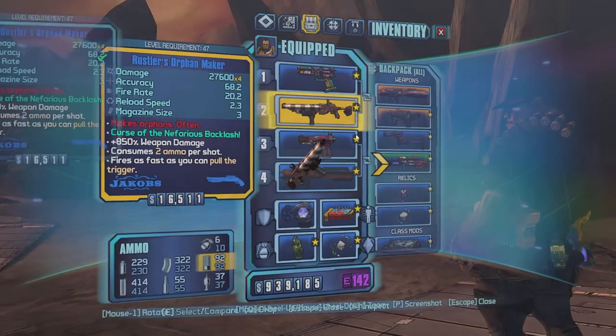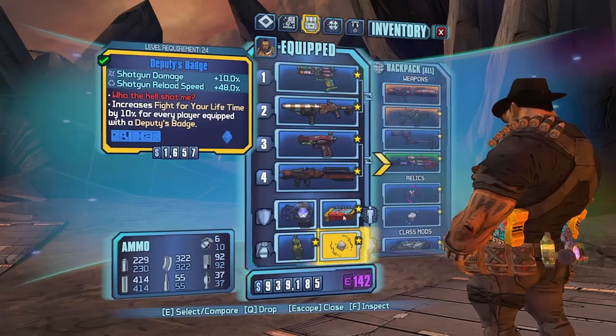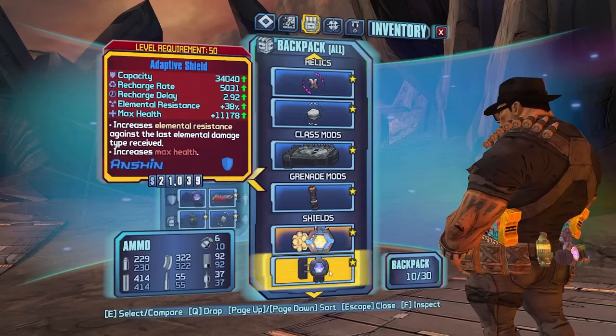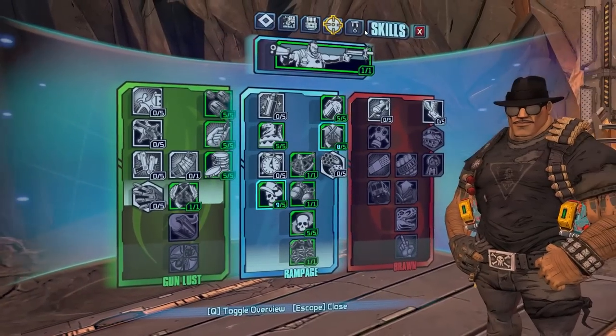Last episode we got the Orphan Maker — we did pass it down, that's the one we found on our previous Sal. A new launcher, a better shield, and we also found a Bot Boom in the Hero's Past chest. We got a new shield, a new cooldown relic, and here's the Boat No-Bar.